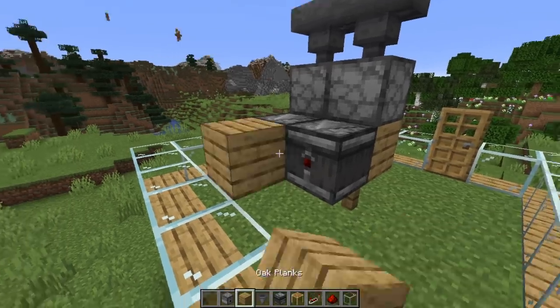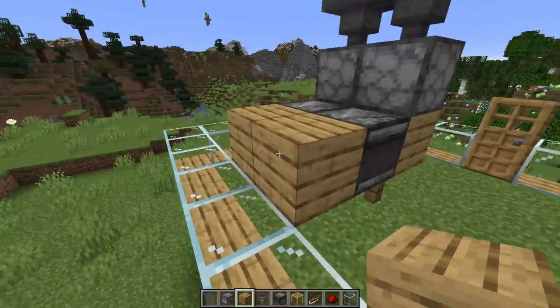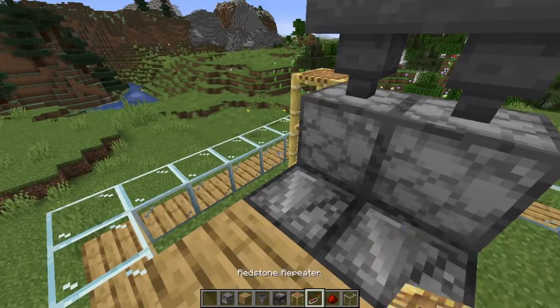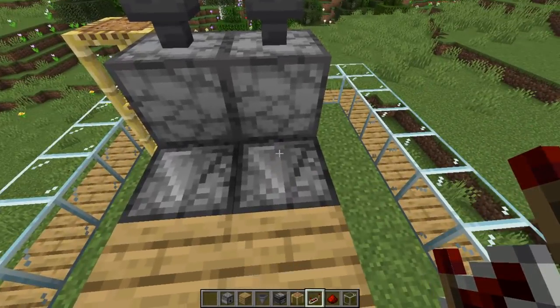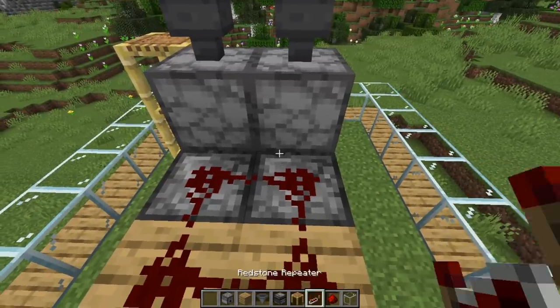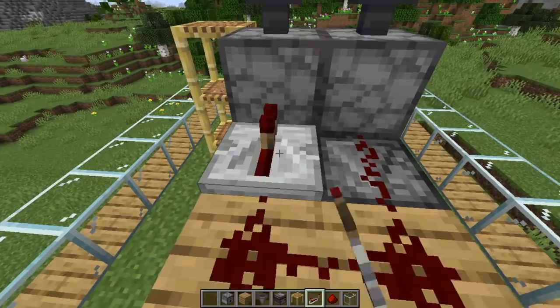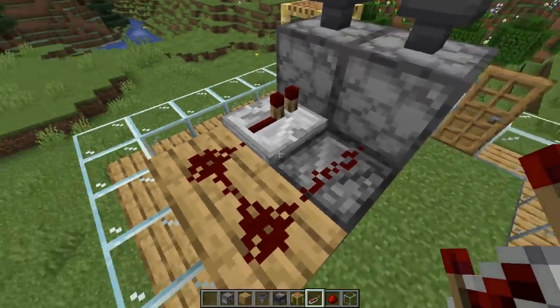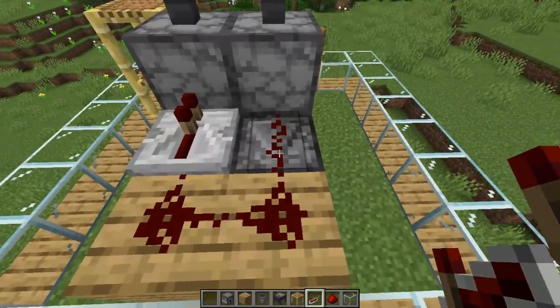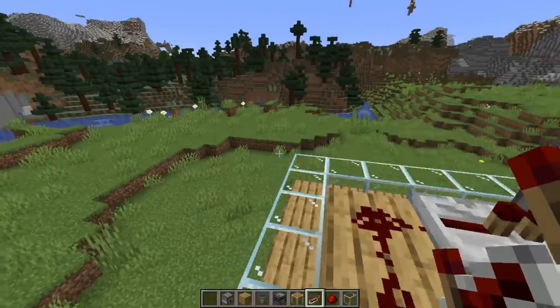Then place a conductive block — I'm just using oak because it's consistent with the rest — on top of that. Now, this bit is quite important: if you put four bits of redstone like that, that's not going to activate those hoppers particularly effectively. So take out one of the bits of redstone on top of one of the observers and place a repeater there. That will mean that either of those observers firing will shoot a signal backwards and fire both of the dispensers — it's just a fairly efficient way of doing it.